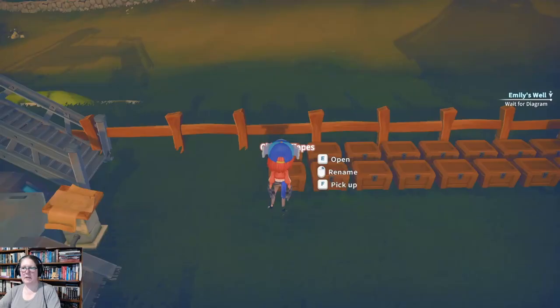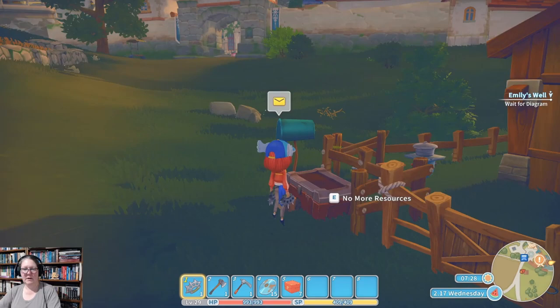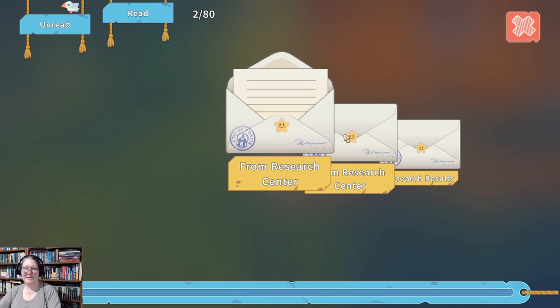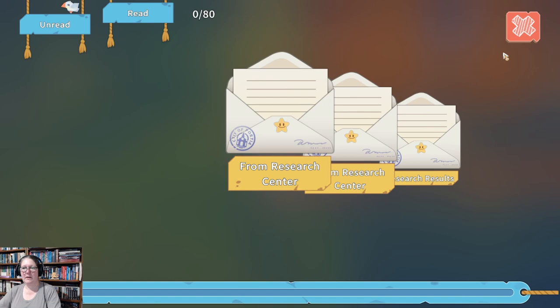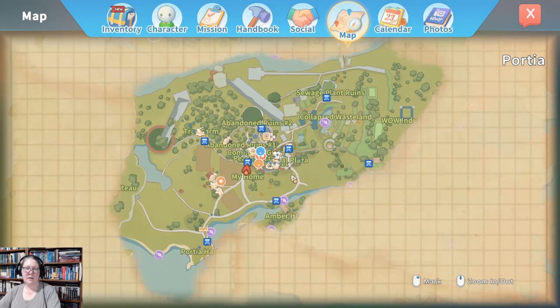I'm going to head straight in and see what we can get done. We need to check our mail and map from the research center. The diagram for the well pump is attached — well done, Petra. Also attached is the diagram for the construction crane. And we've completed the research — here's the result: an advanced scyver. I have vegetables to pick too.